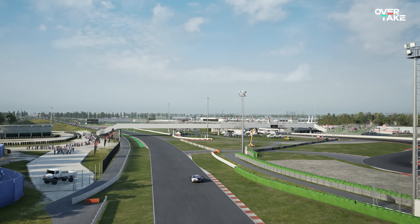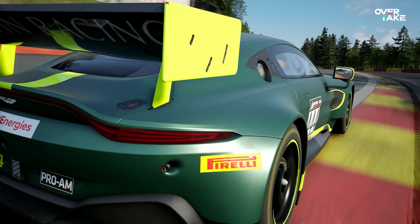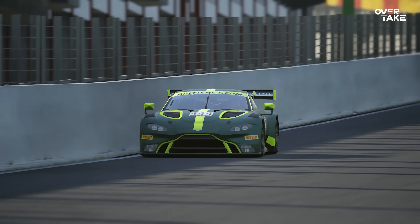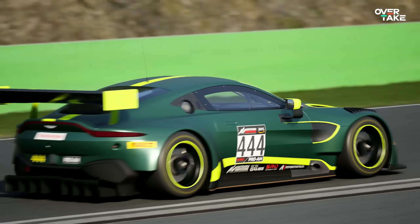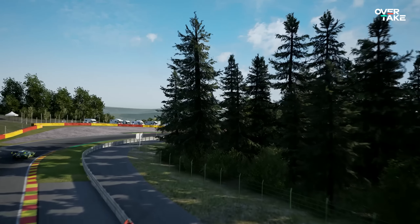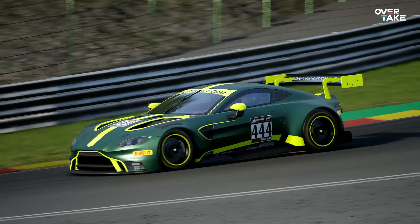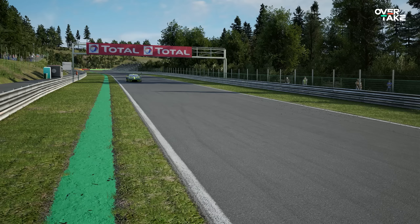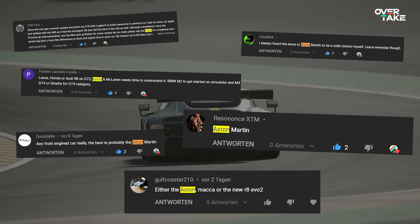But when it comes to all-rounders, one car stands out of the crowd. Of course, I'm talking about the Aston Martin Vantage — good looking, good sounding, and one of the easiest cars to drive and one of the quickest as well. A few months back, before patch 1.8 where the Aston got nerfed, this was the car to drive — everyone was using it. Now it's more of a top 5 to top 7 car, but it's still incredibly easy to maneuver to get to the limit. This car lets you focus on what's really important: apexes and exits, fair fighting on track, and pushing yourself to your limit without having to tame a wild bull. This front-engined car is the perfect all-rounder for every track, every occasion and every weather situation possible. It was also the most voted car from the community in our polls.